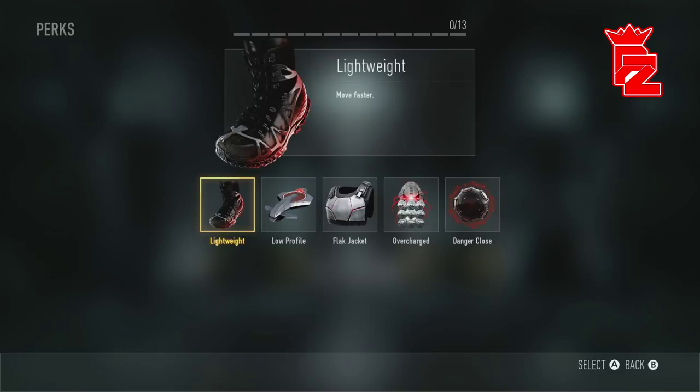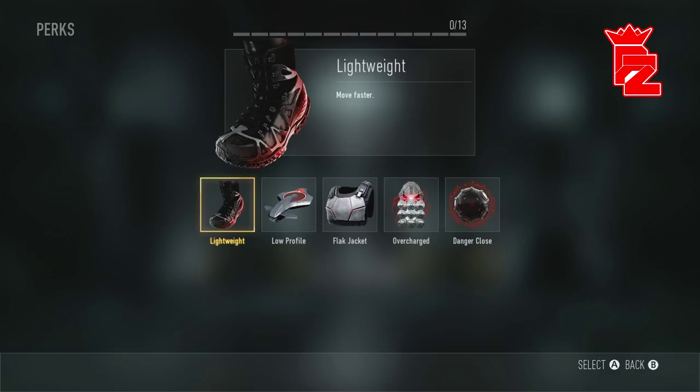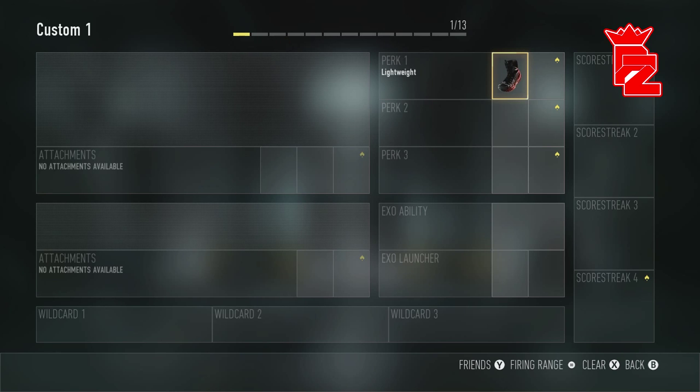Let's get straight into this. For Perk 1 we're going to put on Lightweight. I used to put on Low Profile for this class, but I've realized it kind of depends what you're playing. If you're playing Team Deathmatch or Hardpoint, you kind of want Low Profile because a lot of people get UAVs in those game modes. But if you're in Free-for-All, barely anyone gets a UAV, so I put on Lightweight - it helps me move faster, especially with this being an assault rifle.